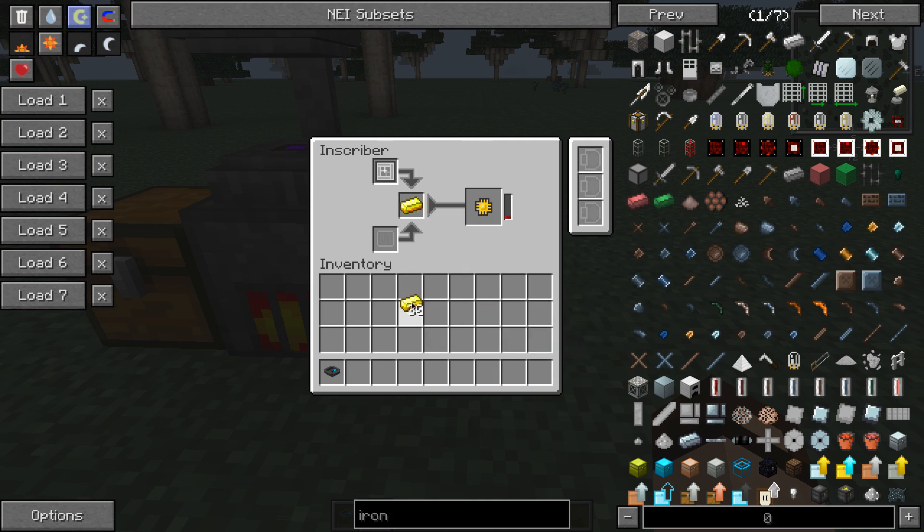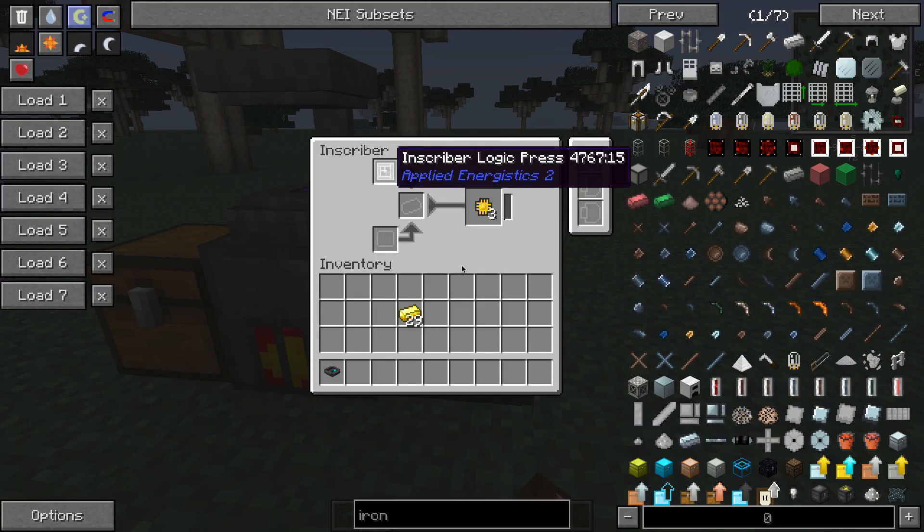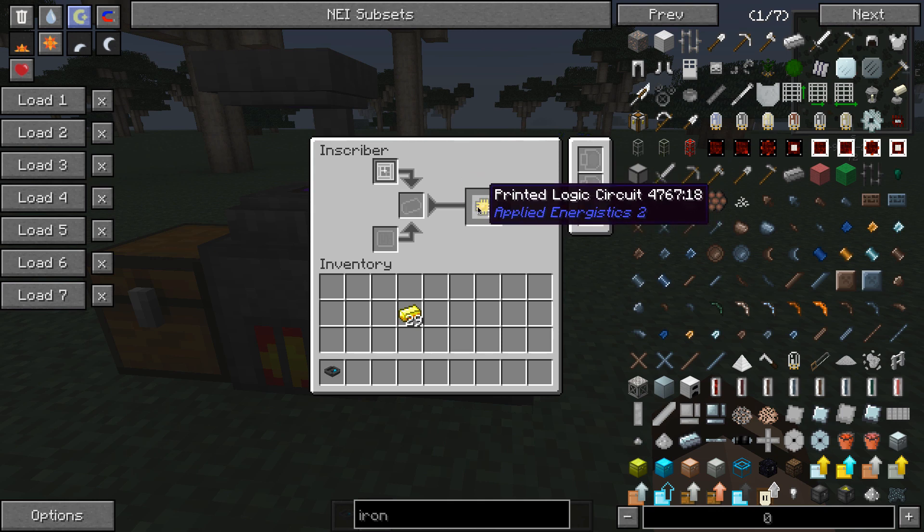This input slot only takes one item at a time — you have to either shift-click or drop-click into it one at a time. You can automate this machine: the top press slot is the top face, so anything input through a pipe or conduit into the top face goes there. The bottom slot is the bottom face. Input goes to any side, and output comes from any side. In recent versions these can be sped up with speed upgrades, but we'll cover that in a later video.